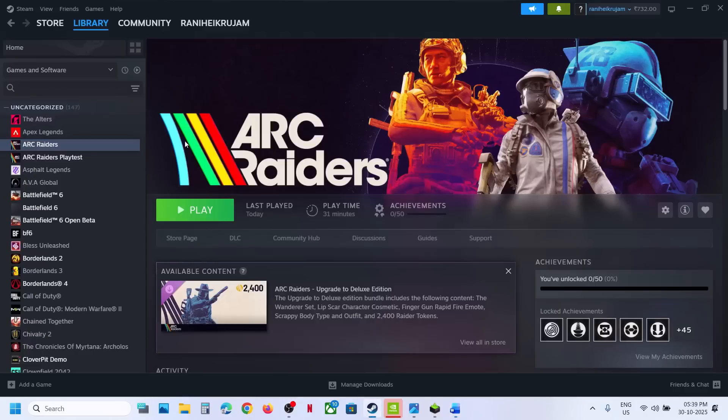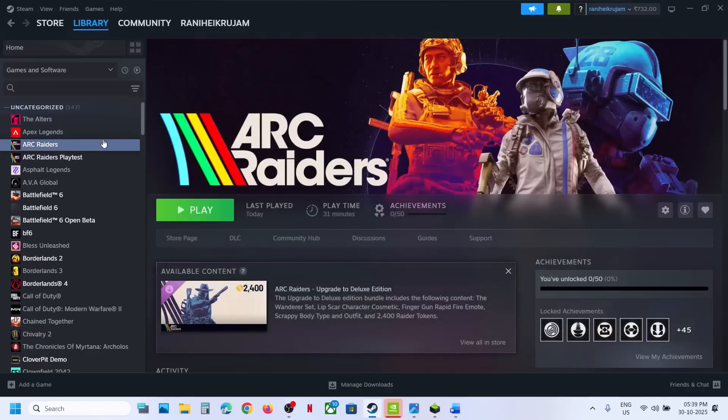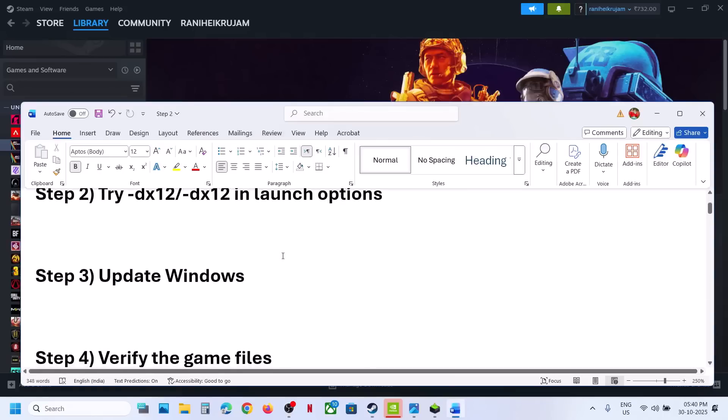Still not working? The next step is to try DX11 or DX12 in the launch option. Right-click on the game, select Properties, and in the launch option type -dx12. Close this, launch the game and check. If that does not work, you can also try -dx11. Still not working, remove this and follow the next step.